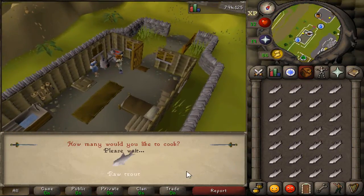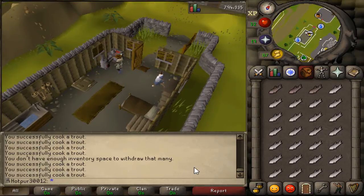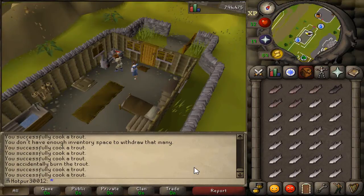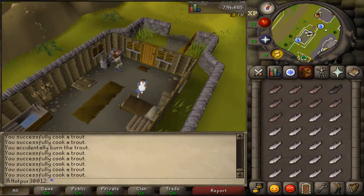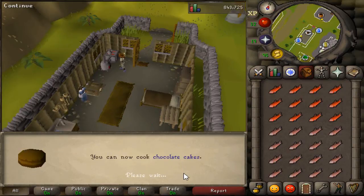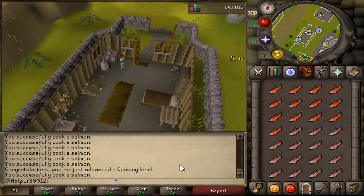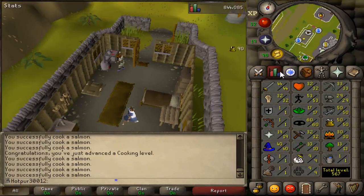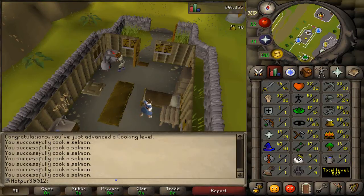Thieving requires no real requirements to start, though the cakes for food are the only negative — a little annoying to get but worth it. 50 cooking has been hit — chocolate cakes unlocked. We have about 100 salmon left to cook, then we'll probably head off to lava dragons. Hopefully we get some nice drops and hopefully we don't die.